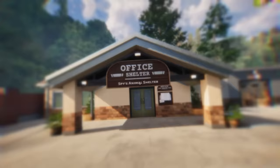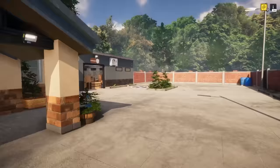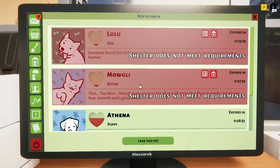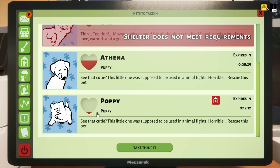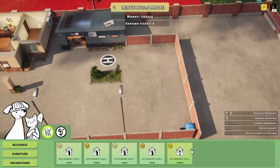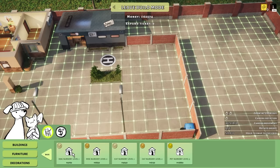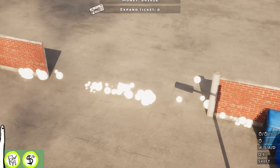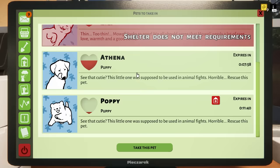Today in Animal Shelter Simulator, we find and rescue homeless puppies and build the best animal shelter any puppy has ever seen. We gotta design our animal shelter to take in a bunch of homeless baby animals, specifically puppies. We got a puppies and kittens cab over here. I think today I am going to rescue some puppies specifically. We're gonna start with a nursery level one. Look at this facility - it's beautiful. We need to cut a hole in our wall here, and now we are ready to take in some homeless puppies.